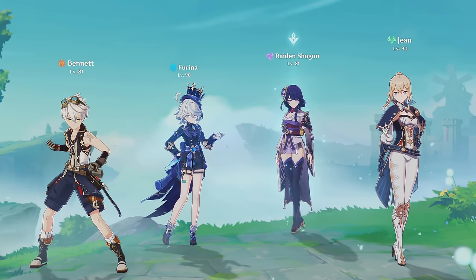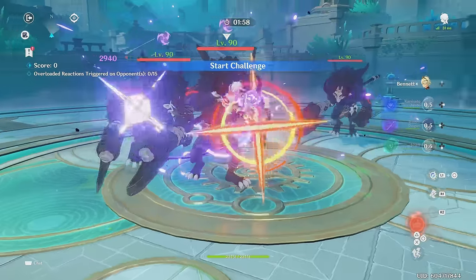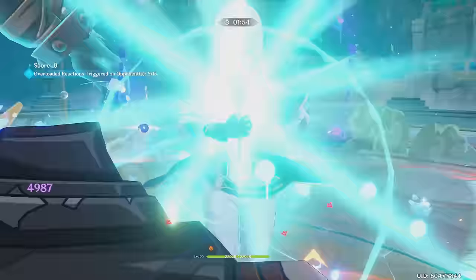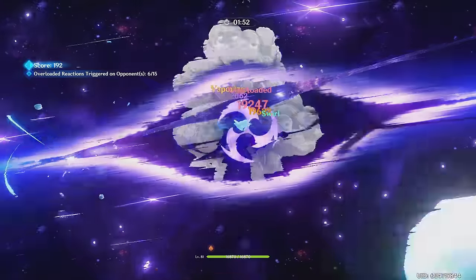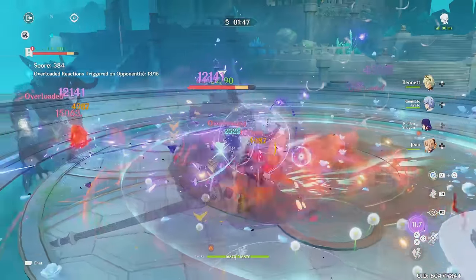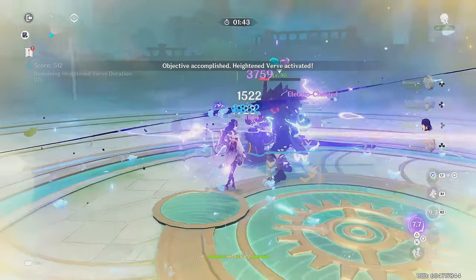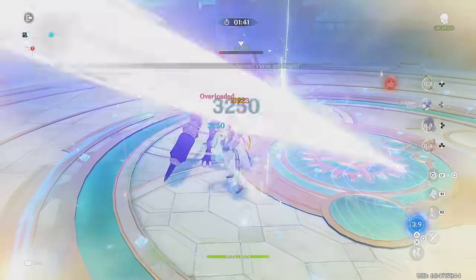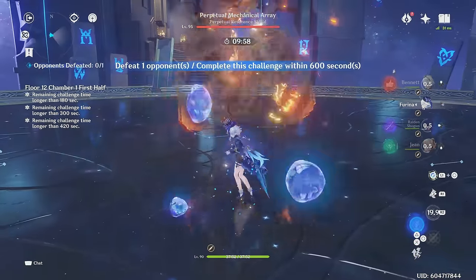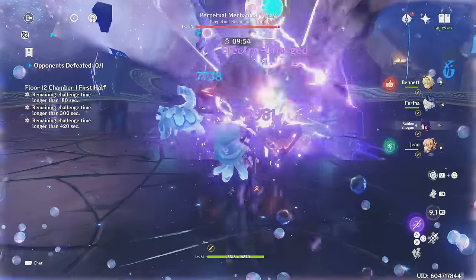This team is a slightly altered take on the Raiden Sunfire team. The crazy thing is that Raiden Sunfire was already really good in its first conception. Though it was overshadowed by her national team, Sunfire was always very strong and a top team of Raiden's, with a unique twist. With Jean's pyro swirls, Raiden's personal damage, and the occasional vape and overload, this team was incredibly strong while having great sustainability. By replacing Ayato with Farina, this team carries all its strengths and puts them on steroids.